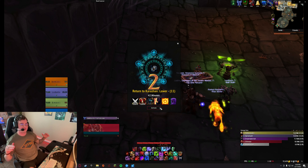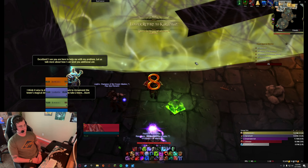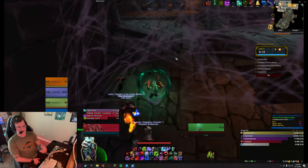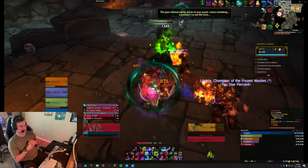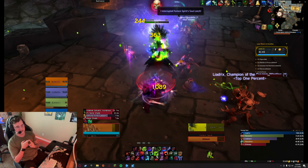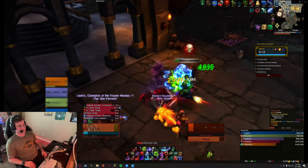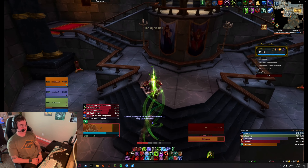This is a plus 11 Lower Karazhan - not going crazy. We've got a Resto Druid and Destruction Lock. I just grabbed the wrong buff; I meant to grab haste but grabbed crit since I'm used to playing my warrior. Something to keep in mind: we had Sanguine last week, Quaking the week before, and we have no real ground affixes this week, which feels fantastic while tanking this dungeon.